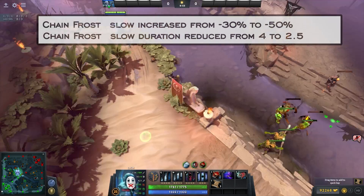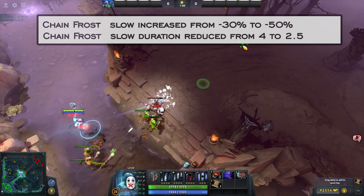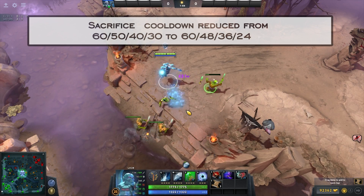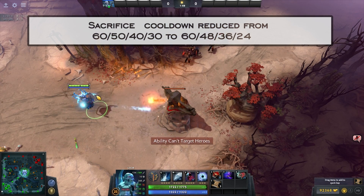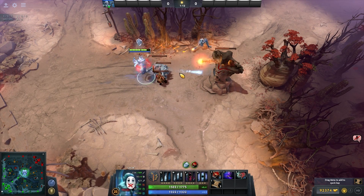Lich: with experience being harder to get in early stages, roaming being nerfed, and Sacrifice being buffed, the Chain Frost change can be quite impactful. For a long time people asked for a projectile speed increase to Chain Frost, and while this change isn't exactly that, it can finally make Lich viable again. Probably one of the biggest buffs in my opinion.